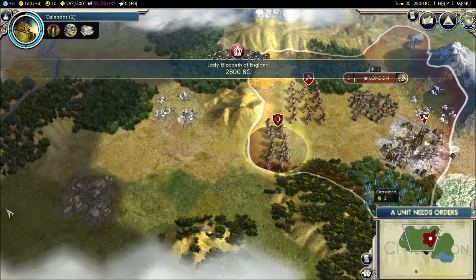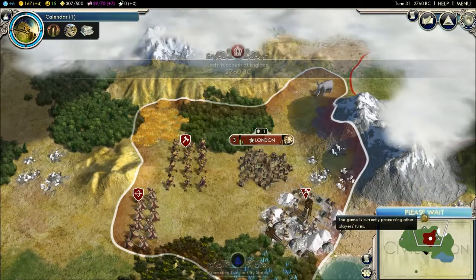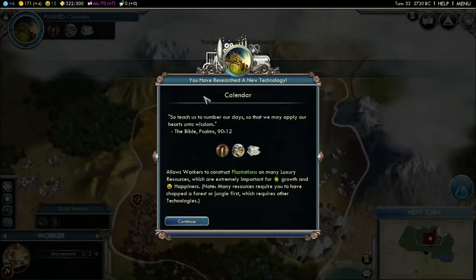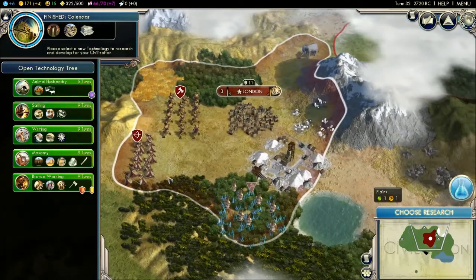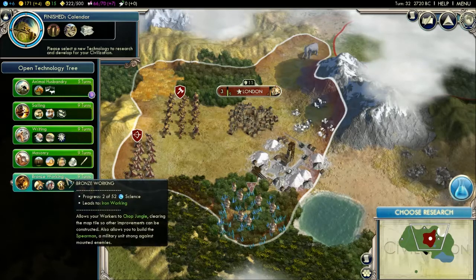The mine is done. I also got a new technology — Calendar. As I said before, Calendar allows workers to construct plantations, which is good for growth and happiness. I'll bring them over here and next turn make a plantation — I think that gives gold too. I can go for bronze working. This allows workers to chop jungle, clearing map tiles so other improvements can be constructed. Also allows you to build spearmen, a military unit strong against mounted enemies.